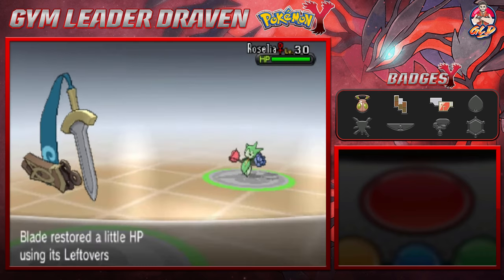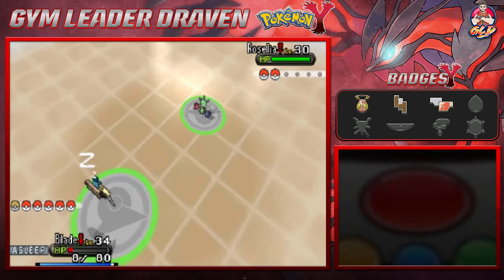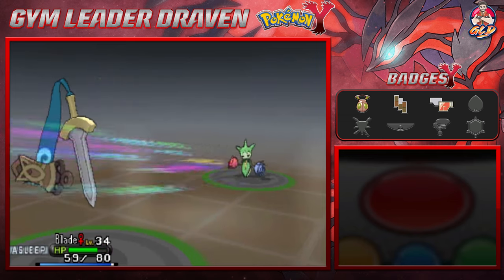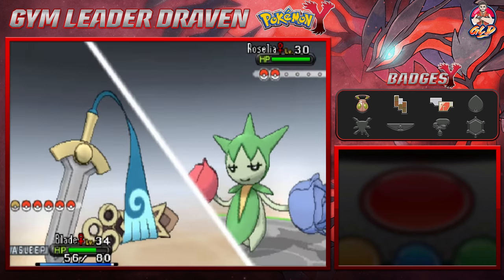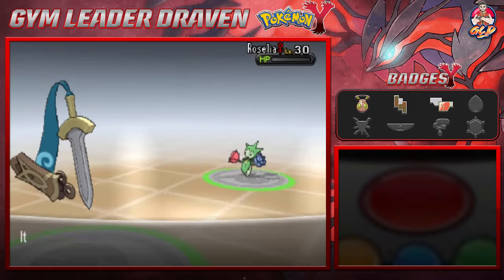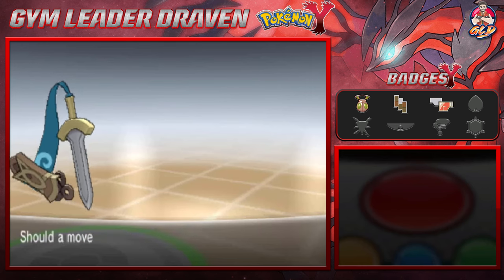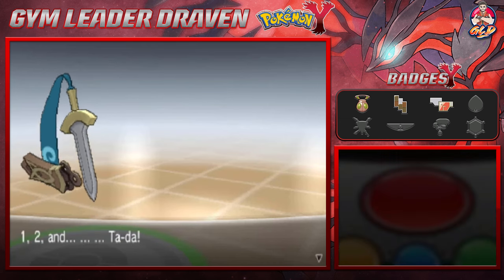Oh my god. Let's go with an Aerial Ace - we are faster now! And there you go, one-hit KO! It took seven turns but it worked. Blade grows to level 35 and wants to learn Night Slash. Night Slash is similar to Slash but it's a Dark-type attack, so we're going to go with Night Slash.